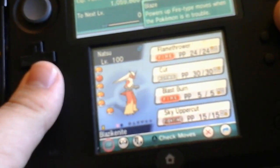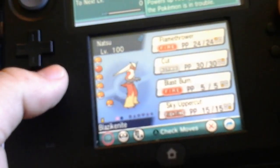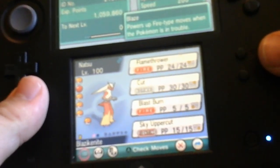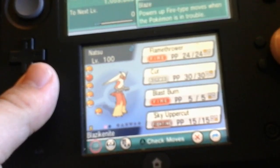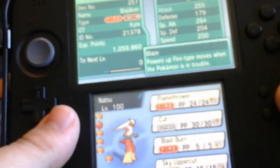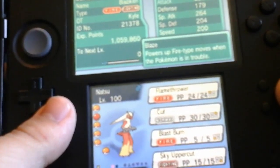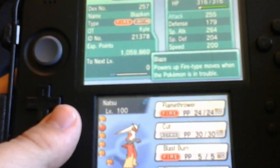Next up we've got Natsu at level 100 — the starter Pokemon I got at the beginning of the game — holding the Blazikenite, rocking with Flamethrower, Cut, Blast Burn, and Sky Uppercut. The attack is 255 and defense is 179, special attack is 264.